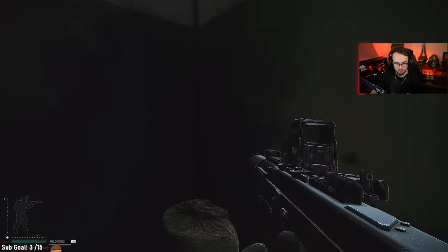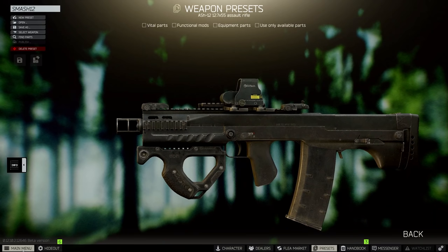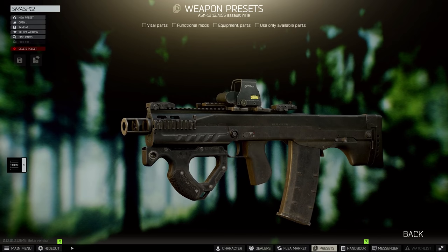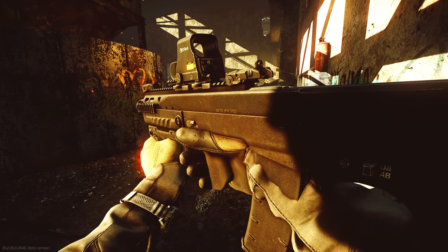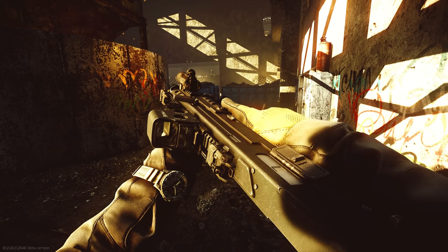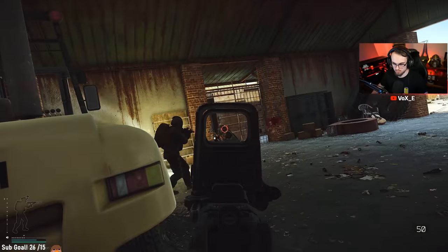The biggest problem with the ASH-12 is not only just the recoil, but mainly the fact that A, it's subsonic, and B, it has a limited mag size. However, the fact that it is a bullpup rifle originally designed for hostage situations means it is nice and compact, and especially if you don't run it suppressed, you can push around corners and don't have to worry about your gun sticking out. Enjoy some raids with my favorite bullpup in the game right now, the ASH-12.